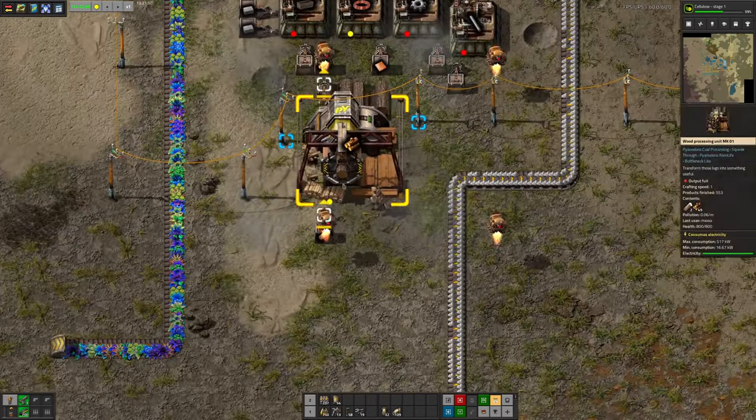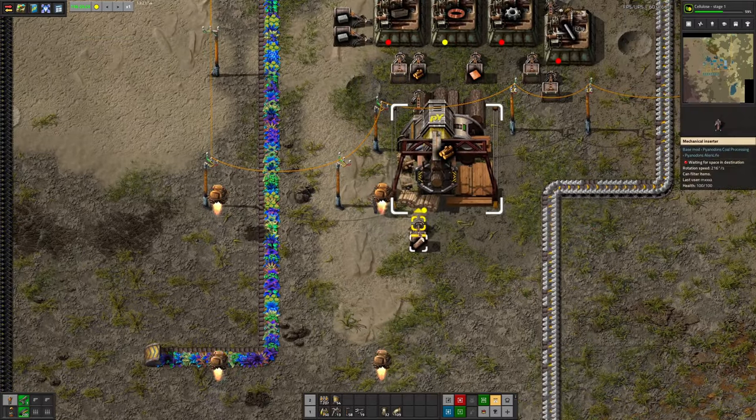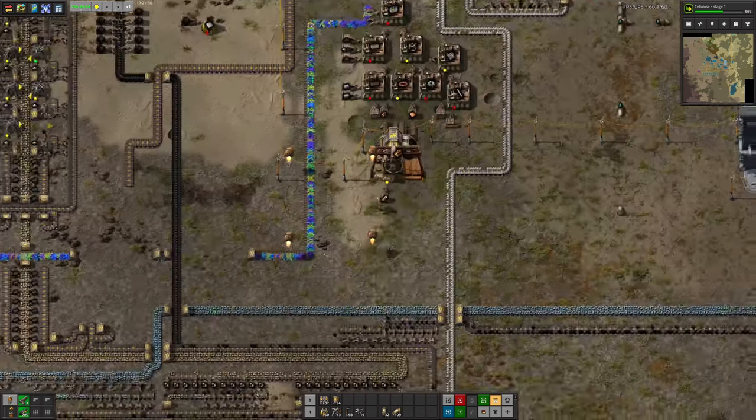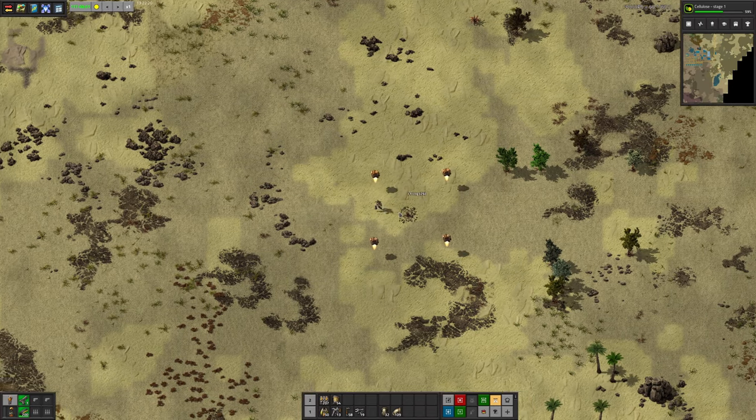Wood isn't as easy as you'd expect it to be either. In order to make straight-up wood, you need to get some logs from somewhere — if I find a tree and chop it down, yes, I get a log out of it.